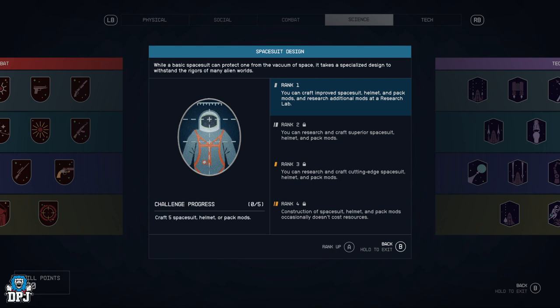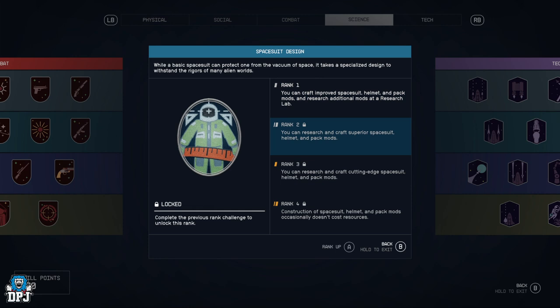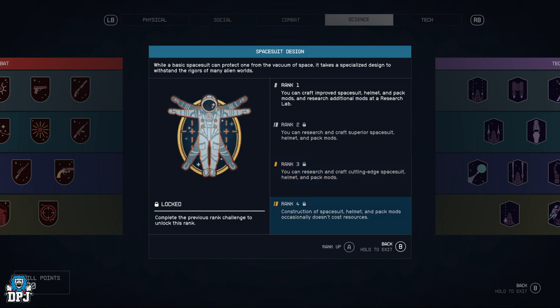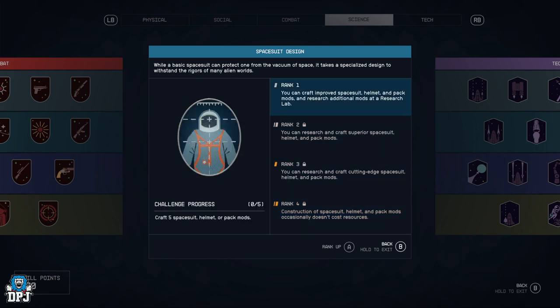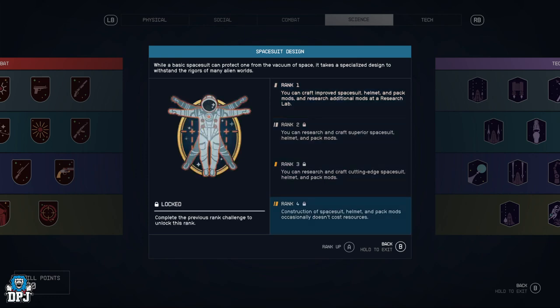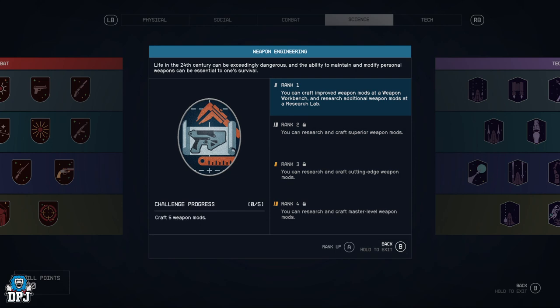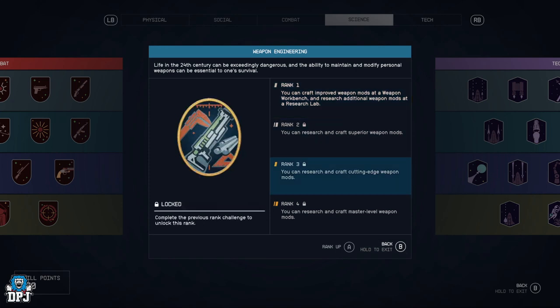Spacesuit Design — you can craft improved spacesuits, helmets, and pack mods and research additional mods at the research lab, up to superior and cutting-edge, and construction of spacesuit, helmet, and pack mods occasionally doesn't cost resources. I think everyone is going to want this perk to get cool spacesuits and better mods. Weapon Engineering is similar but for weapons, all the way up to master-level weapon mods.